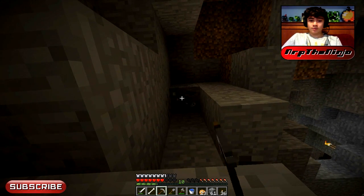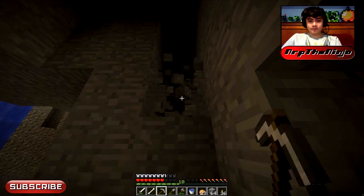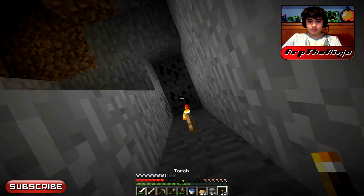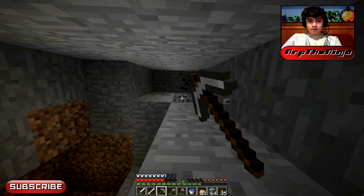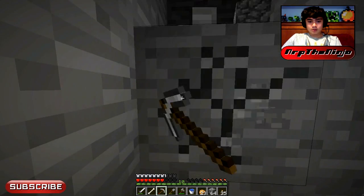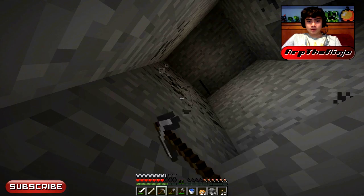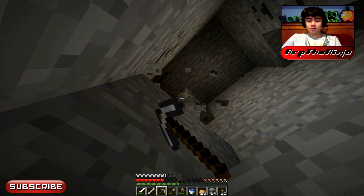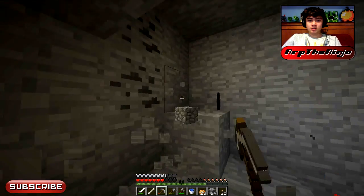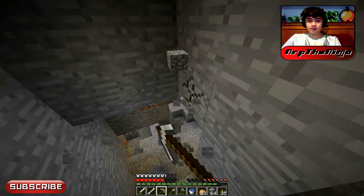I think my builds will be interesting, but this is just normal mining — not doing anything out of the ordinary. Coal seams are huge. I don't know why they're so big. They're kind of annoying because you want to finish it. I guess it's good you get more coal, but you don't want to leave anything behind so it takes so long. I won't be complaining once I have a Fortune 3 Efficiency 4 pick that I can mine coal with.